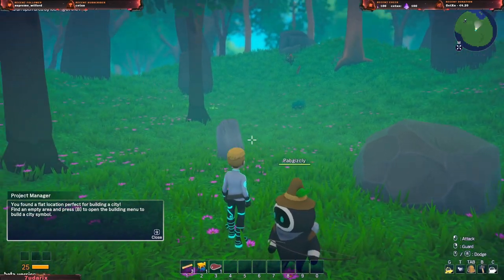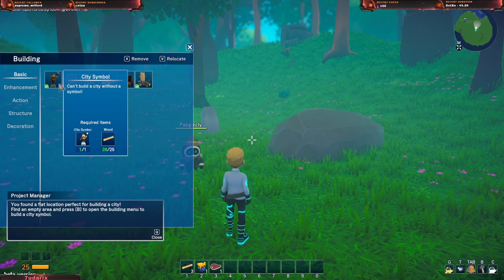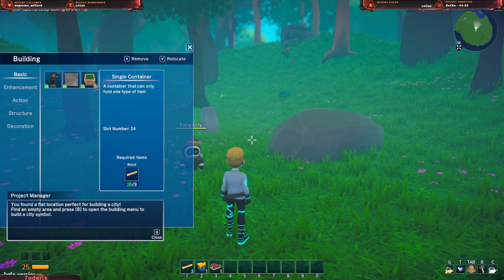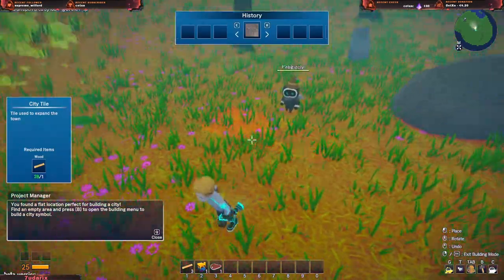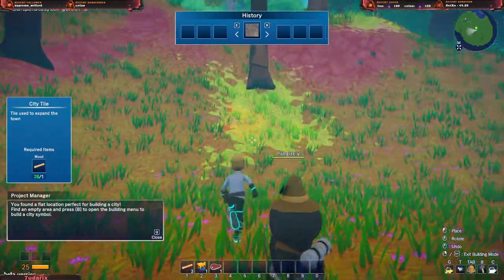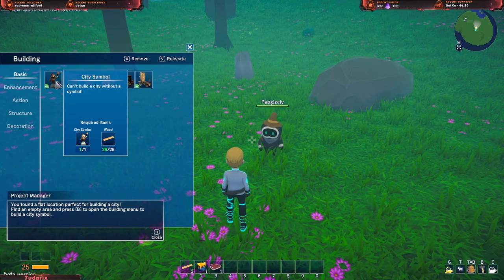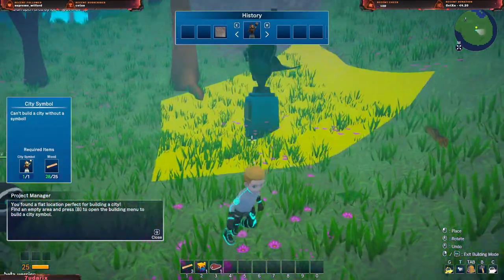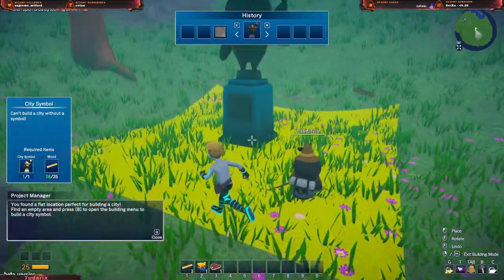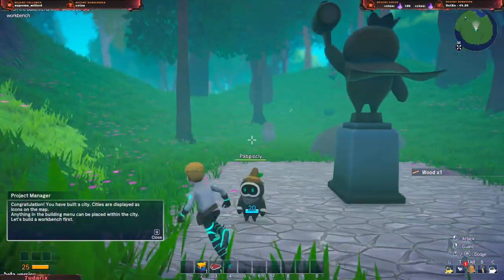Okay, save, quit. We have to build here - you found a flat location. City tower - it'll be placed in this location. What do we need to make? You can't build a city without a symbol, so we first have to build a symbol. Let's place it here - oh that's cool.